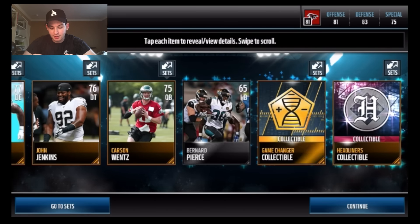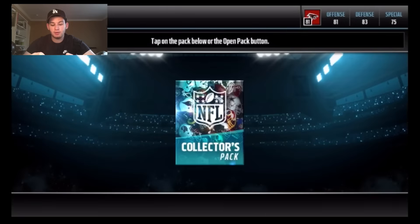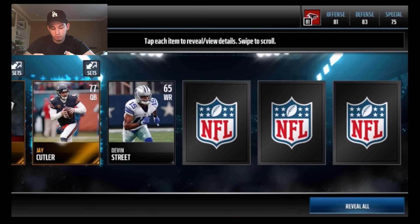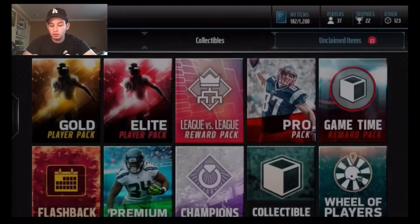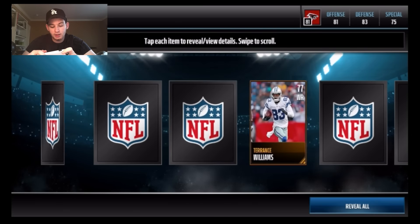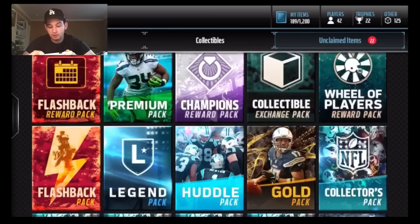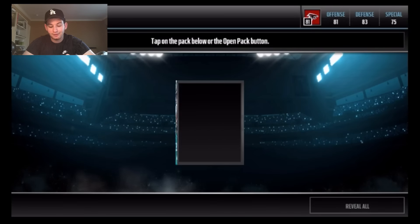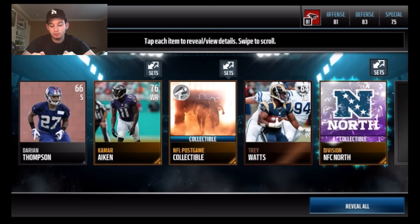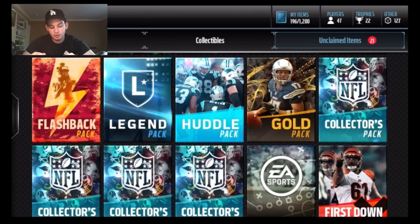We haven't gotten our elite yet, which kind of sucks. I'm skeptical on this bundle. We have a few more packs to open and hopefully I can pull that Kelvin Benjamin from the topper because he's like 90k right now. Reveal all and we get nothing — kick returner, Danny Amendola, not bad though. A Janoris Jenkins week 12 flashback collectible — that's pretty solid. I think that's what makes a collector's pack worth it, getting an elite collectible.